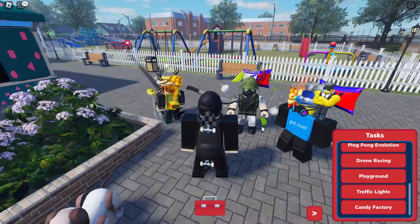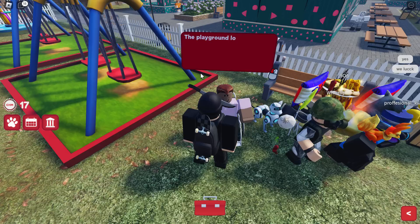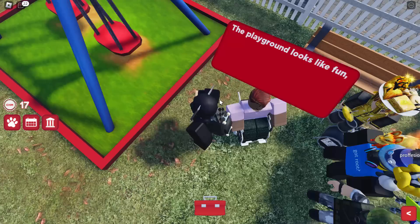Moving on — we've done all of this stuff, drone racing. Now we have to do playground. We're actually getting through this. Let's go to the playground and talk to this kid over here who is sitting down. Let's press E to go and talk to him. Oh, is it broken again? How do I keep on breaking this? I don't know how I break these events. I've got to join another new server.